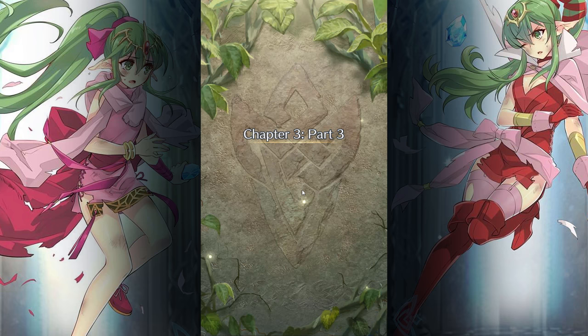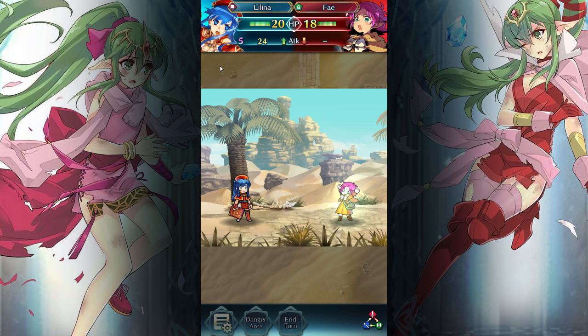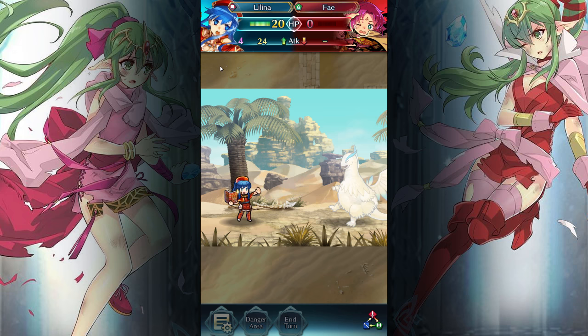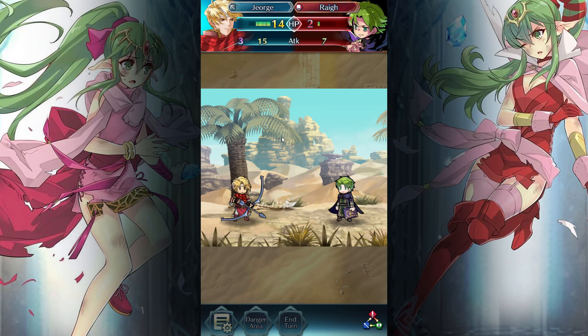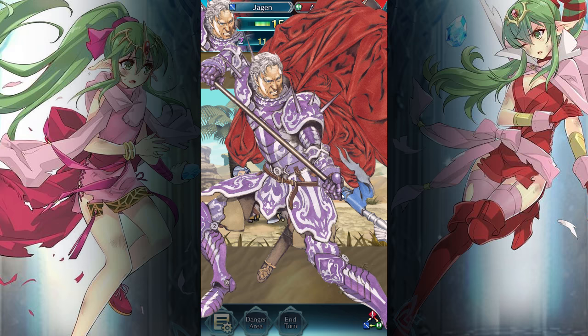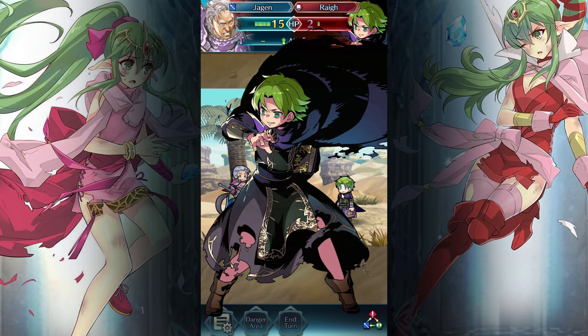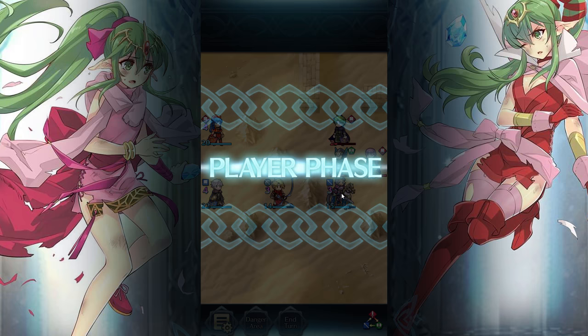Oh, are we gonna face Fae now? I think we're definitely gonna fight Fae. We're in Arcadia! Everyone's favorite chapter. The fluffy divine dragon — amazing. Range units just absolutely destroyed this chapter. Although Raigh was actually pretty strong. Maybe not the best decision to leave him in range of the Axe Fighter, but it's okay. Nobody can touch Jägen from a distance. Holy vestments! Jägen's such a tank, I love it.